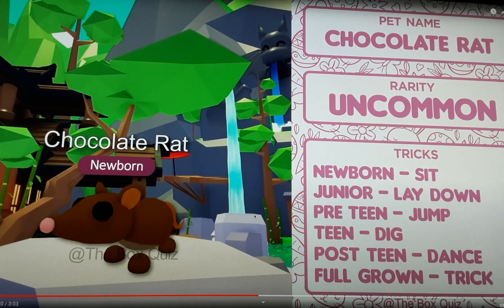Here we have a Chocolate Rat. Its rarity will be uncommon. Their tricks will be: newborn — sit; junior — lay down; pre-teen — jump; teen — dig; post-teen — dance; and full-grown — trick. It will have only one trick. Let's go on to our next one.